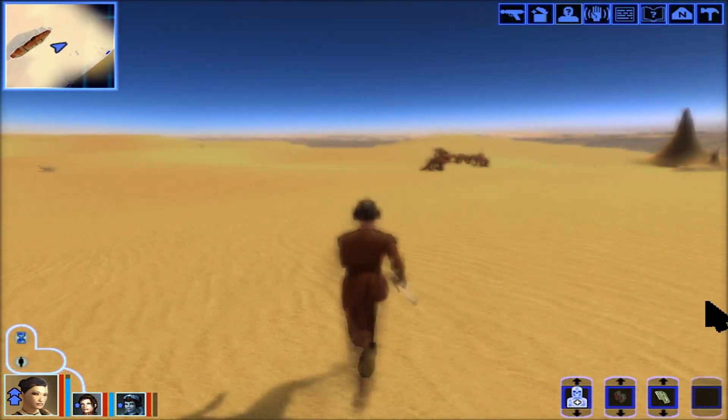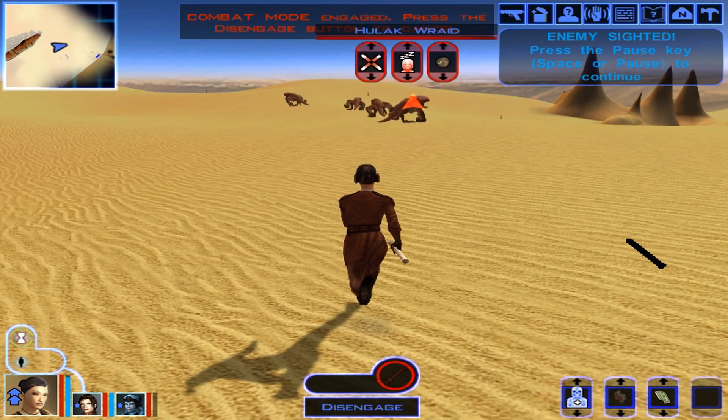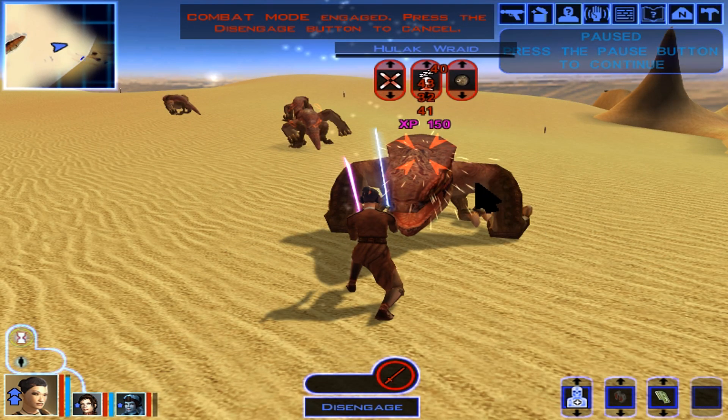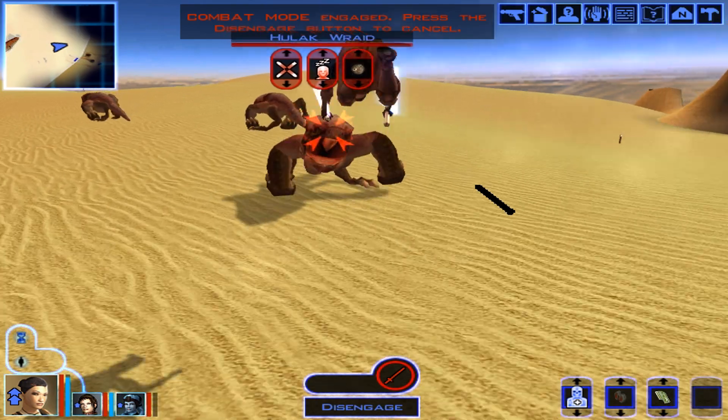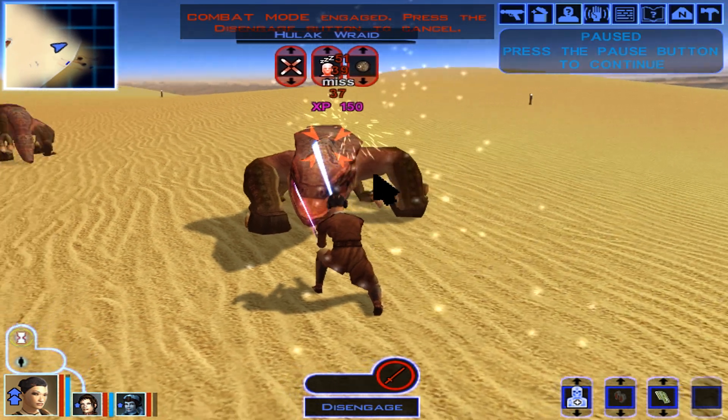Hello and welcome back to Laura Fettin's playthrough of Star Wars Knights of the Old Republic One. I'm your host Laura Fettin, and in this Star Wars Knights of the Old Republic One build guide we're doing the Scoundrel and Jedi Guardian Light Side Edition.